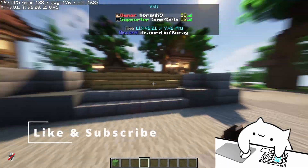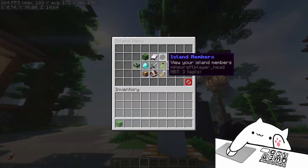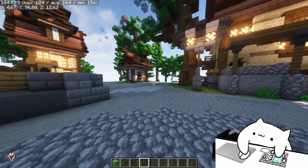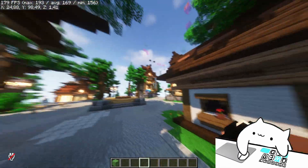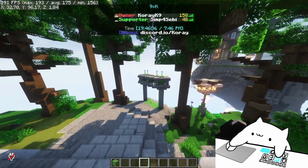So as you can see, the things that we have right now are of course tablets everywhere, a very simple island menu for now but we will change that, and also we are building a little jump around right now so you can do something in the lobby, which I really like.